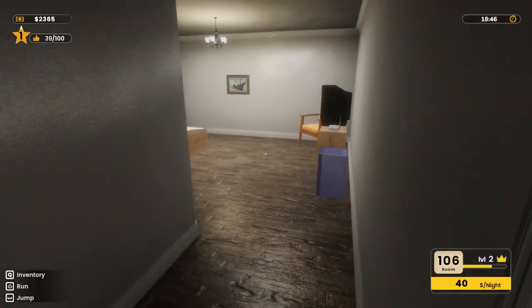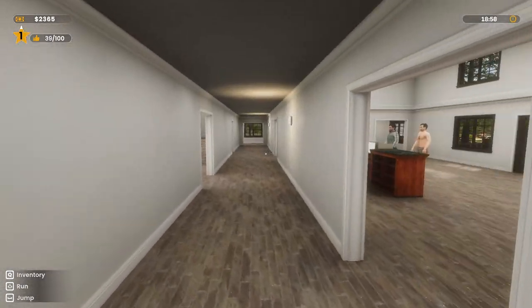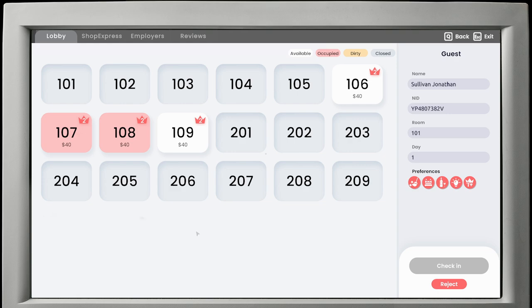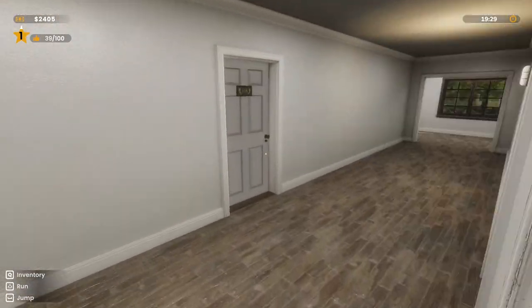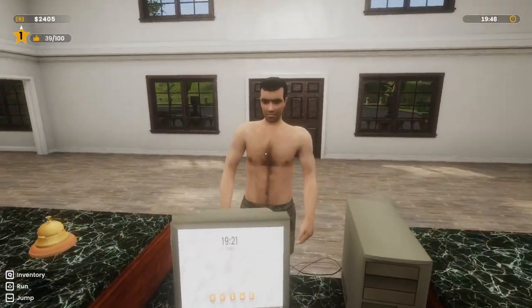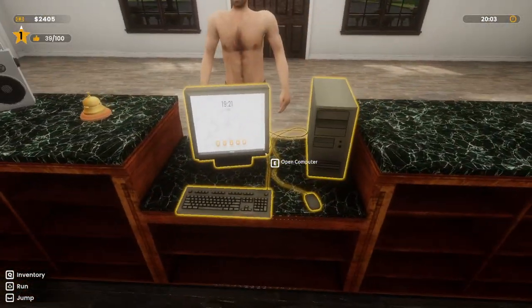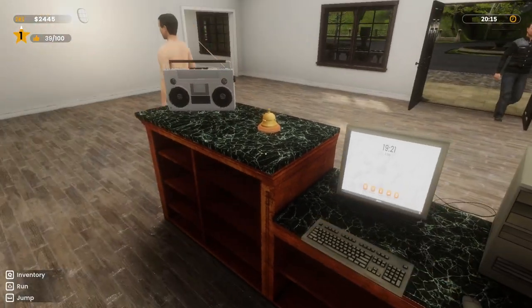They're not customers, they're guests. Oh, we need to sort out that naked guy. We have two rooms. 109 - is that clean already? It is. We can have this naked guy in here. Put on a shirt and some pants, what's wrong with you, man? Take room 109 and hurry up before the other guests see you naked.